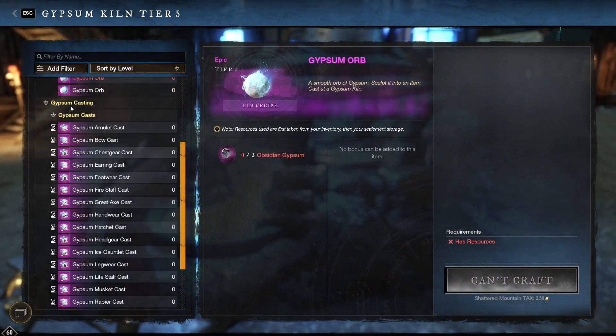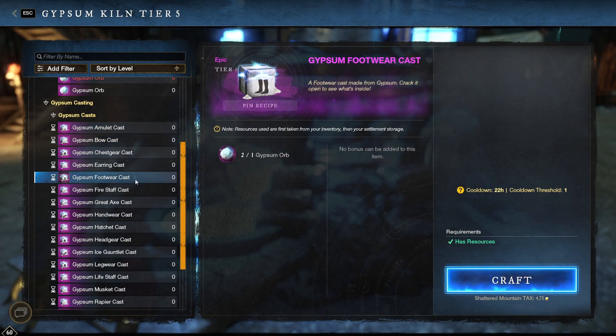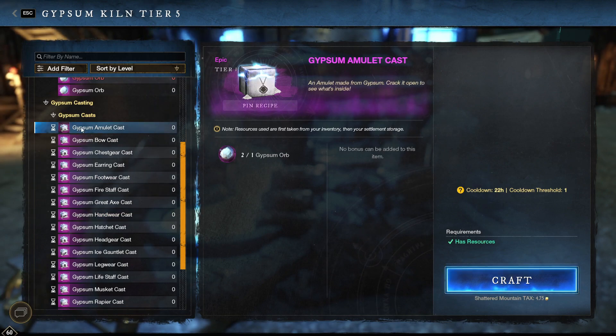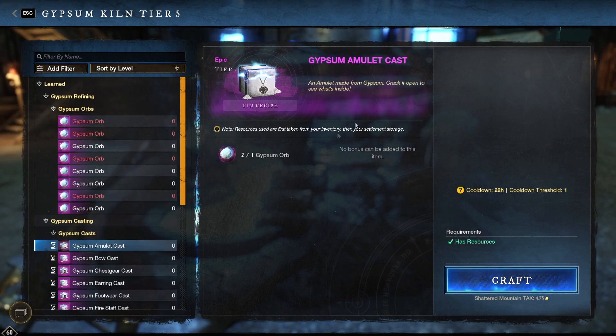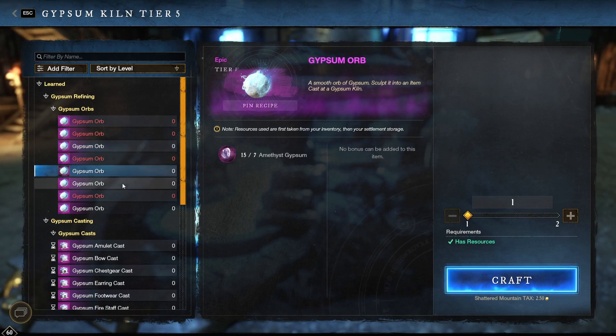Then we can go down here and do the gypsum casts with the orbs we got. We got those two orbs, so we can build two casts because each cast is worth one gypsum orb. These are still on a cooldown of 22 hours and you can only get one per every 22 hours, so keep in mind what you want to do — kind of save up on these. I've been saving these up for this episode over the last couple of days, so I have eight of one type, two of another, three of another, and two more.